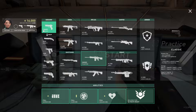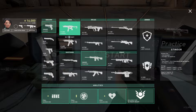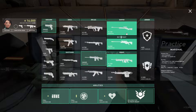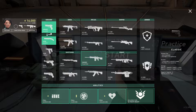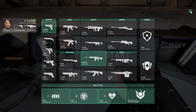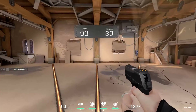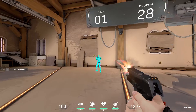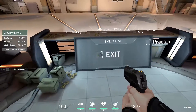I suggest going through weapons in this order: classic pistol, frenzy, ghost, sheriff, stinger, specter, bulldog, guardian, phantom, vandal, then the marshal. I don't really recommend the operator since it shoots slowly, and shotguns aren't worth practicing here since you just play them up close. Focus on weapons you'll actually use at range in real games.